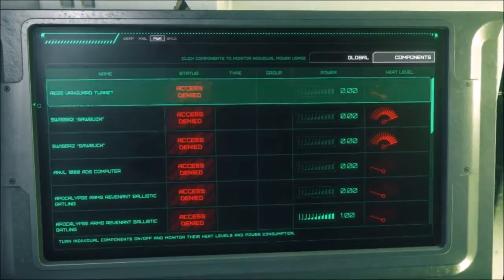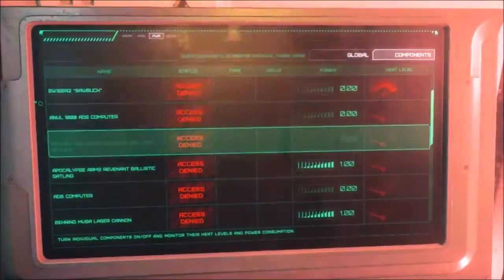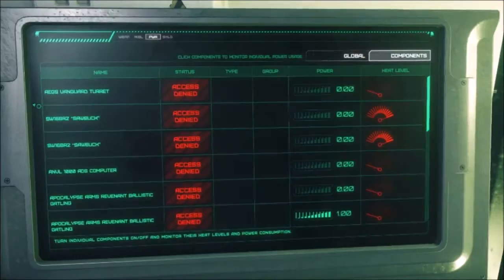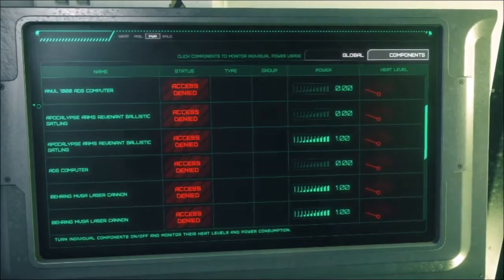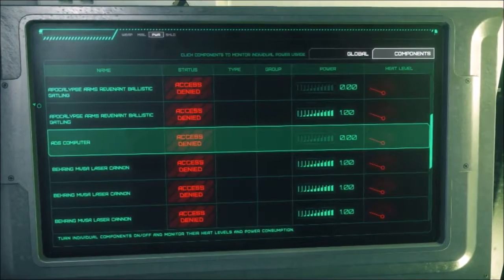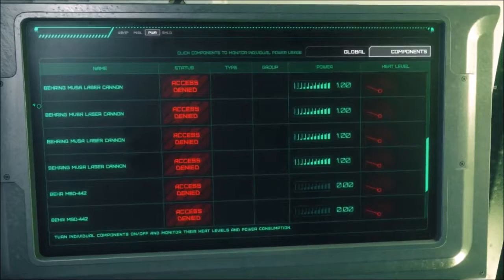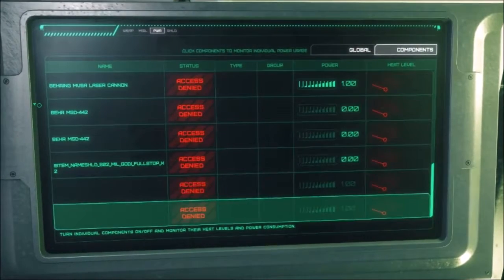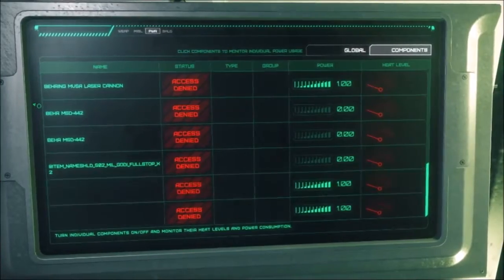Components over here — this is where you turn on and off different things. As you can see, this is faded, which means it's off; this is not faded, which means it's on. It doesn't always work because some things can't be turned off. Something such as turrets can be turned off, and thrusters in large ships such as the Starfarer can also be turned off. These are the thrusters — I just turned off the thrusters, which will stop the ship moving.